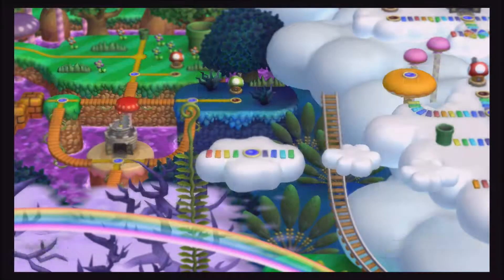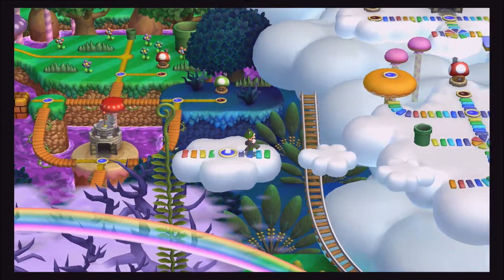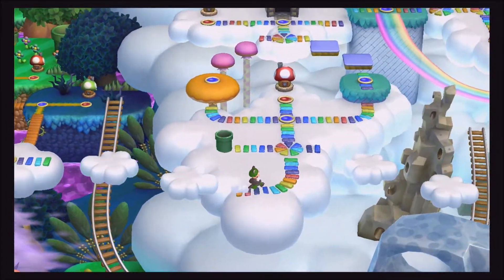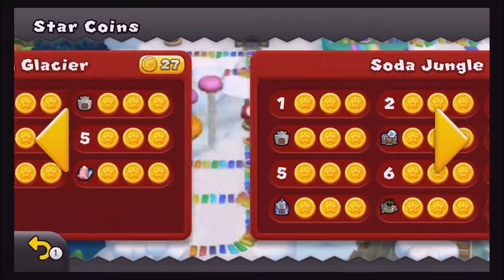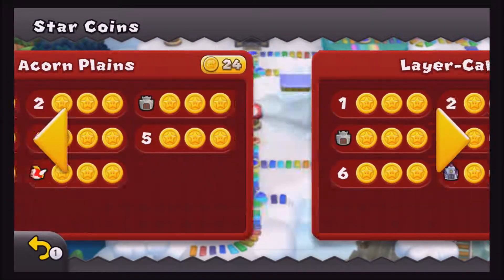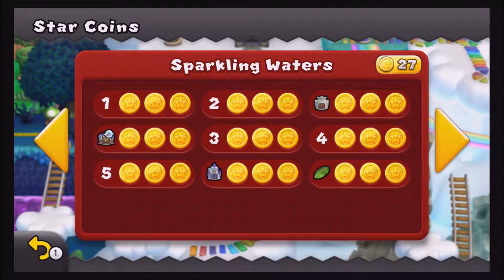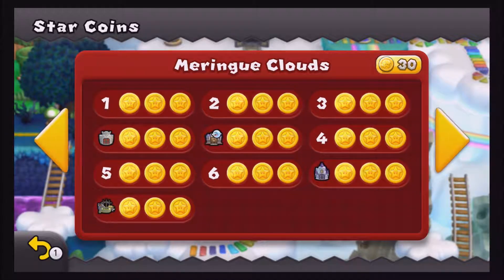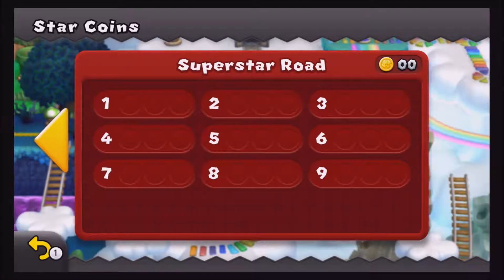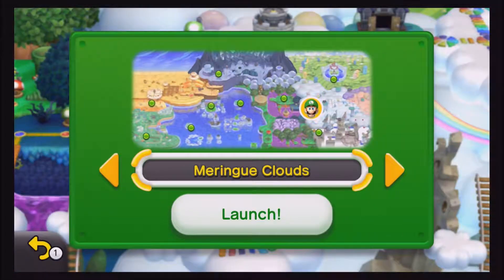So now we're gonna go up two so we can just click warp. In the last video we finished getting all the star coins in every single world: Acorn Plains, all of them. Lake Desert, all of them. Sparkling Waters, all of them. Frosted Glacier, all of them. Soda Jungle, all of them. Rock Candy Mines, all of them. Meringue Clouds, all of them. And Peach's Castle, all of them. And Superstar Road, none of course. So yeah, we're gonna change that Superstar Road quantity so it's a bigger number now.